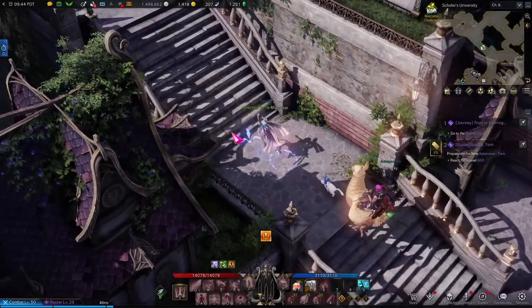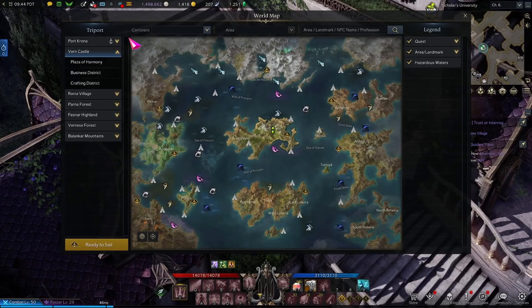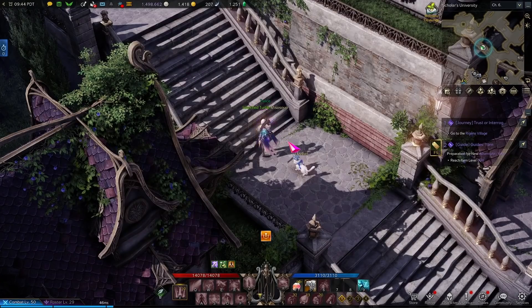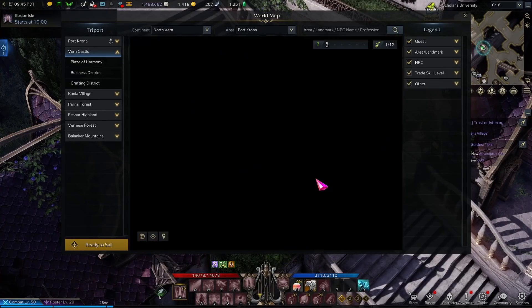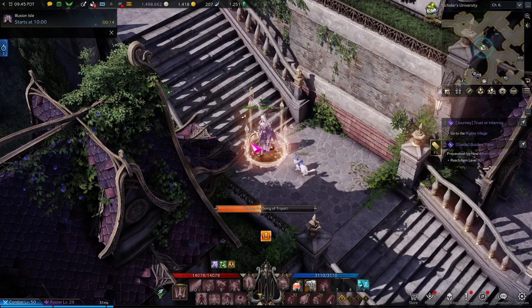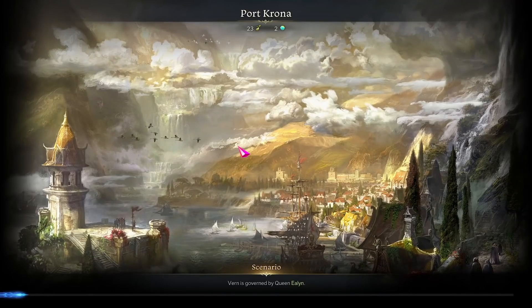By now, a lot of you guys are probably getting to around the 540 to 580 gear score range, and you realize that you're really hard-capped on Harmony Shards. I'm running into this problem as well. Recently, Saintone actually posted a Reddit thread where he talked about all of the different ways that we might not know about how to get these extra Harmony Shards that we may be missing. I wanted to make a video about this and also add a couple of areas where I think some of you might not know how to get Harmony Shards from.